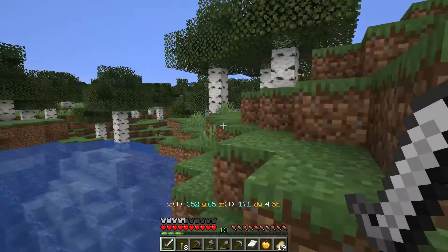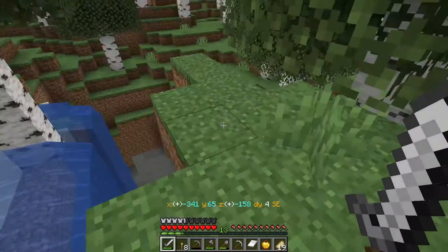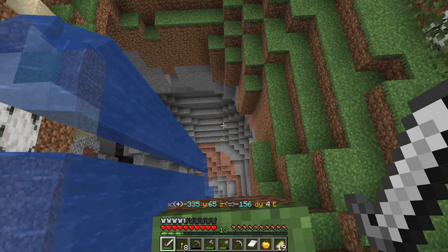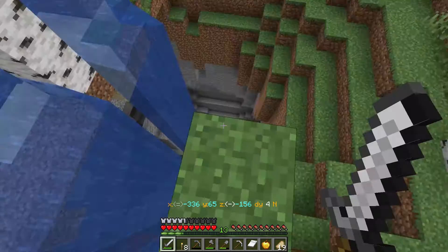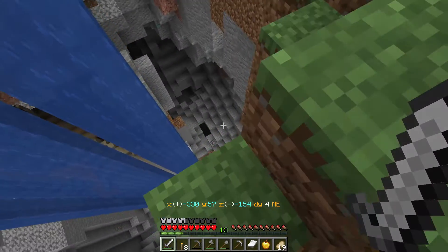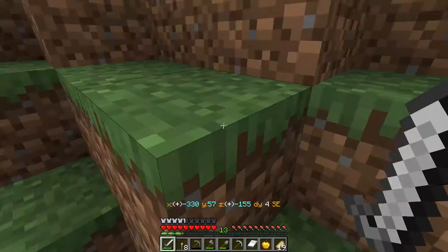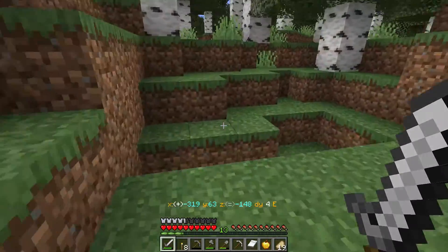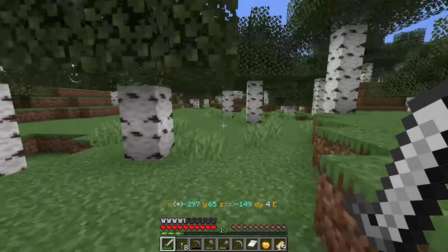That's a weird generation there. Look at that — oh, it's not standing water, it's flowing. That's deep though — oh, that goes way down there. I kind of want to go down there. It looks like it does go down pretty deep, but let's make our way back so I can drop all this stuff off. I've got so much stuff — if I die down there, I'm going to lose it all and I don't want to do that.